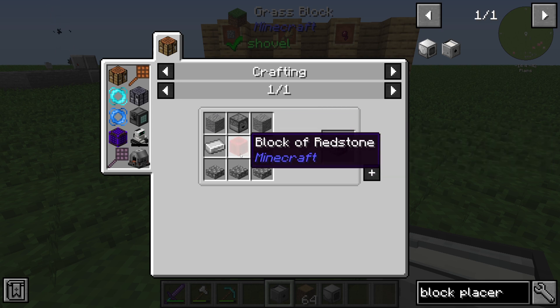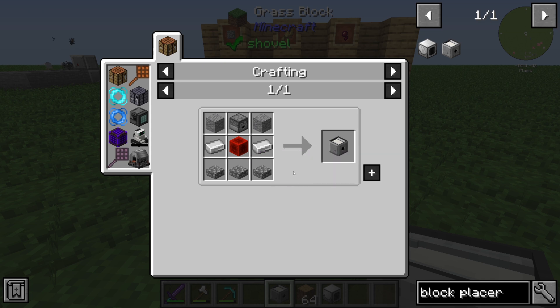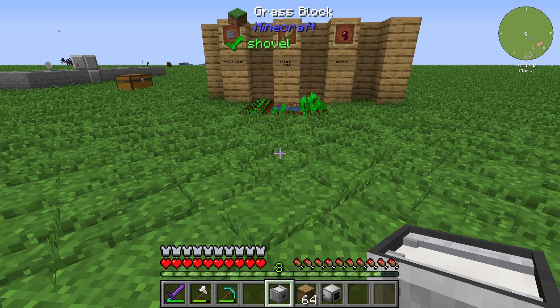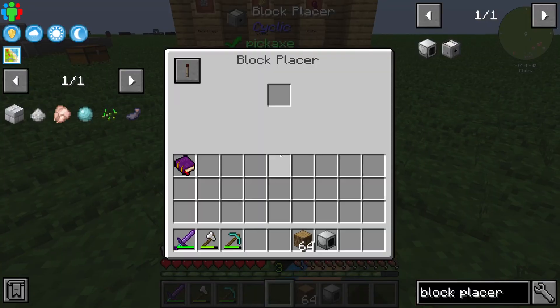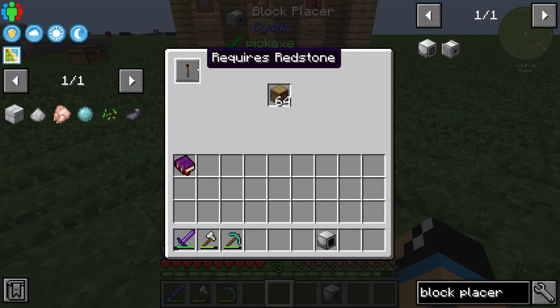The Block Placer is crafted with two ender seeds, two iron ingots, two blocks of redstone, one dropper, and three cobblestones. So it's a very cheap item. The Block Placer works like this: you put in some material, some block, as the input.